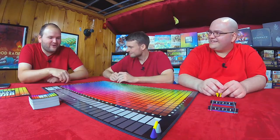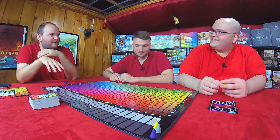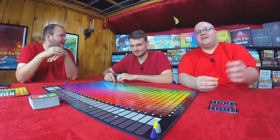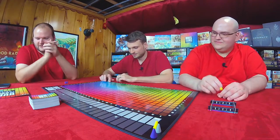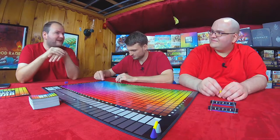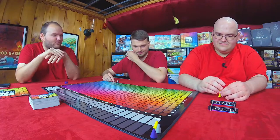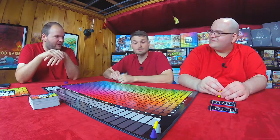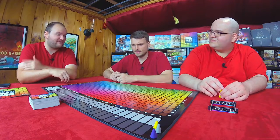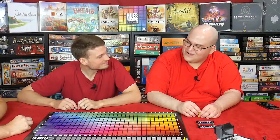We're doing an all-in-one playthrough and review. We're playing Hues and Cues, a game by Scott Brady, published by The Op. It's for three to ten players, so we're skirting in at the bare minimum here. It's more of a party game. It's very quick, as the length of this video probably demonstrates — unless we do 35 rounds.